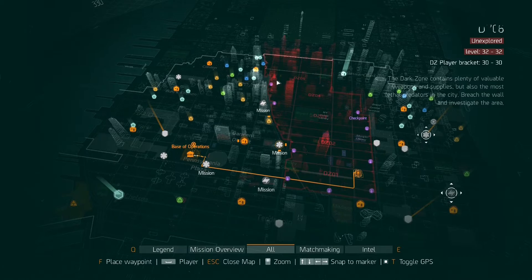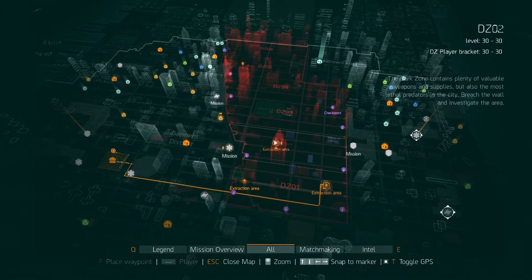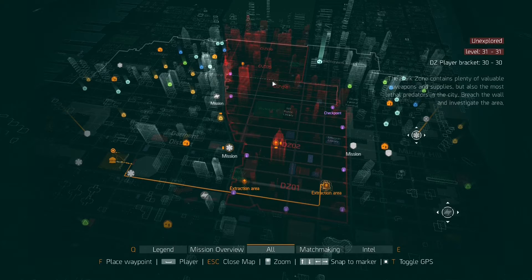This is the Dark Zone. As you can see it is split into six different sections, all with different level caps. As you progress up north they actually get harder and harder.